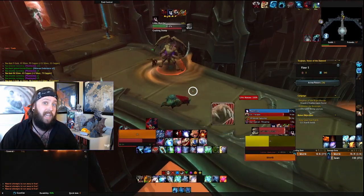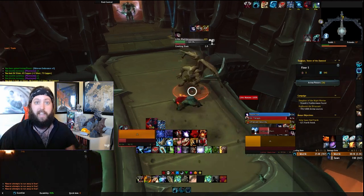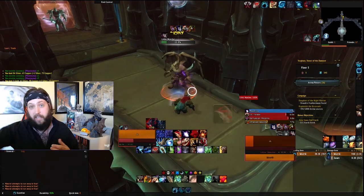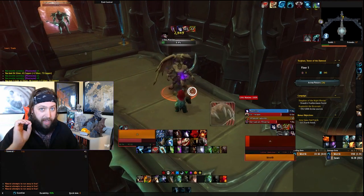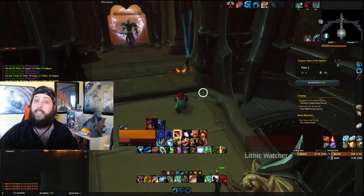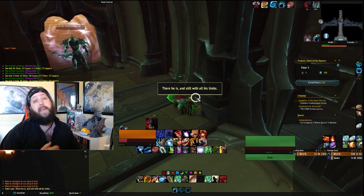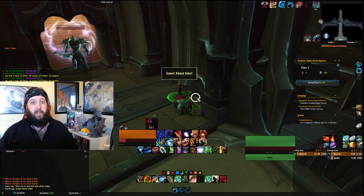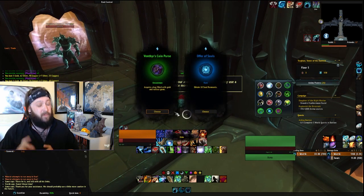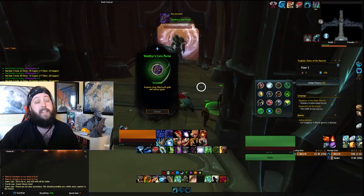Knowing when to use those negations is key to being an insanely good tank. And of course, knowing when to Death Strike. Sometimes you should spam it because you're in trouble and need to heal crazy fast and you've got the runic power. Sometimes you should hold on to it because you know there's a big hit coming in two globals, you're already at full health, and you don't quite have the runic power for a second Death Strike — so you hold it, take the hit, and go right back up. Knowing when to Death Strike and when to negate mechanics with your abilities is incredibly important.